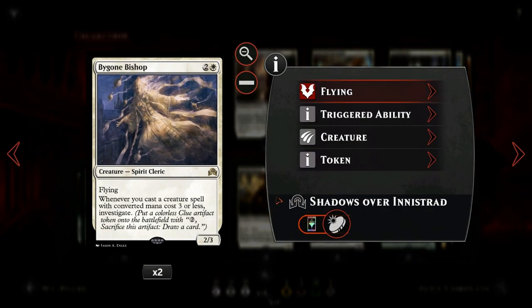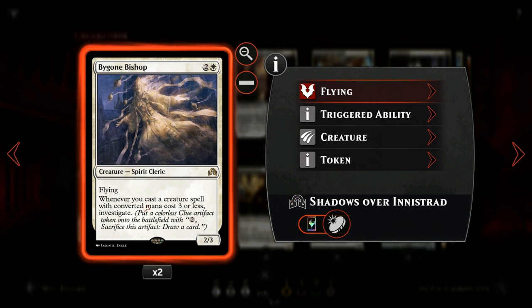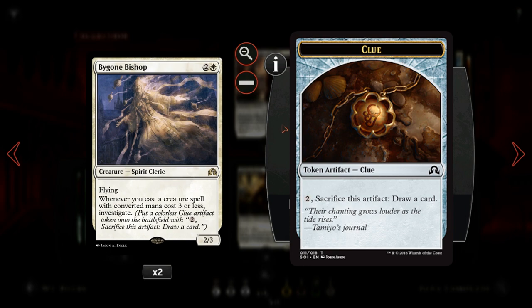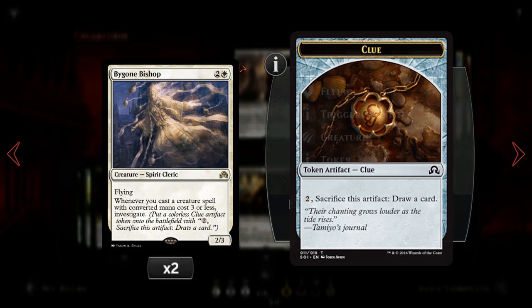Then we have Bygone Bishop, one of the ways we can gain a lot of card advantage in this deck. Since we have a lot of creatures with converted mana cost three or less, whenever we play one of those creatures we get to investigate, which means we get a clue token we can sacrifice for two mana to draw a card. A clue token going to the graveyard also satisfies revolt. Bygone Bishop also works very well with Greenbelt Rampager since you can play the Rampager multiple times and generate multiple clues.